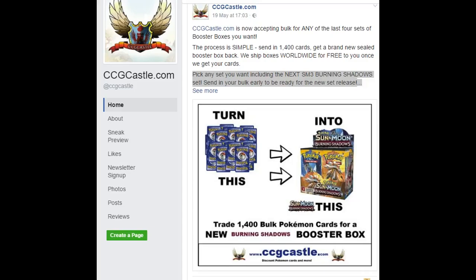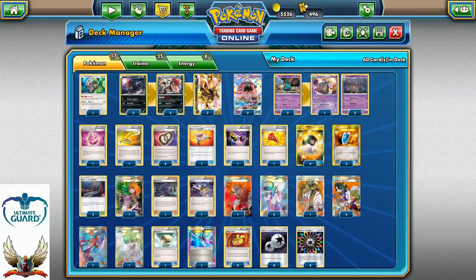Looking to trade your opal for some of the latest Pokemon booster boxes? Check ccgcastle.com. The process is very simple: send in 1400 cards and get a brand new sealed booster box back. We ship boxes worldwide for free. Once we get your cards, make sure to check the video description or ccgcastle.com for more information.